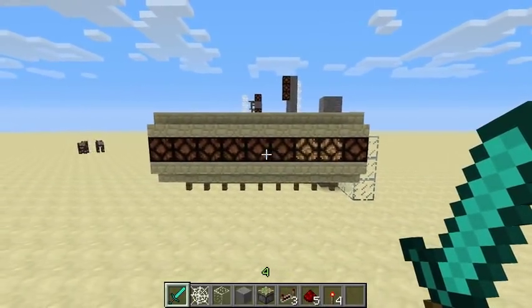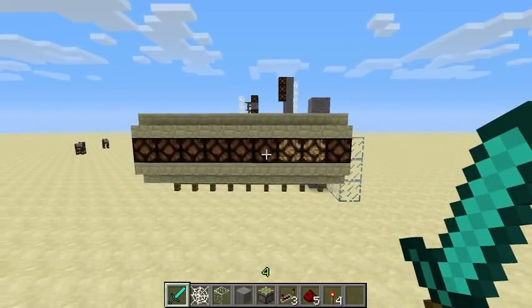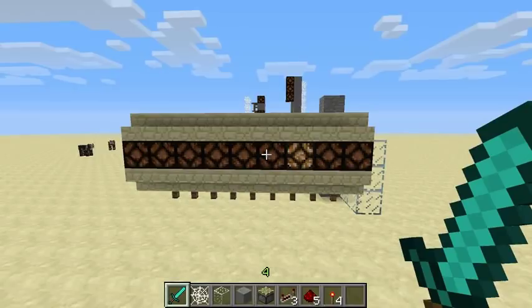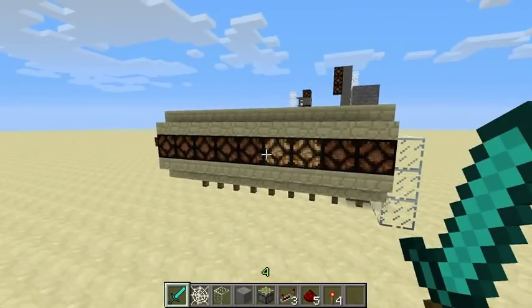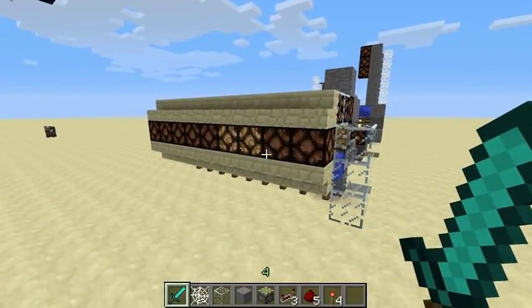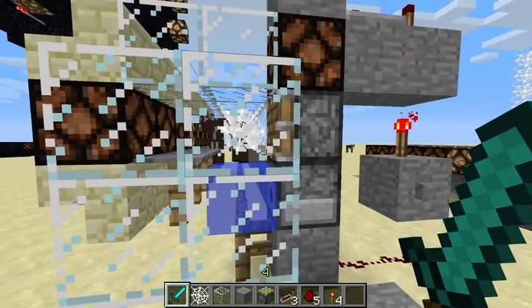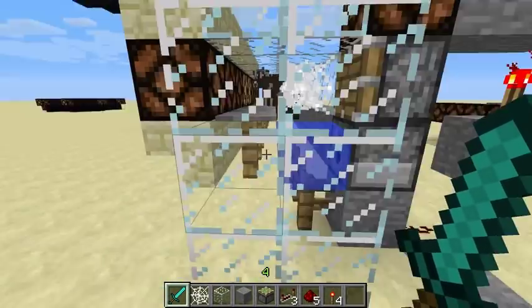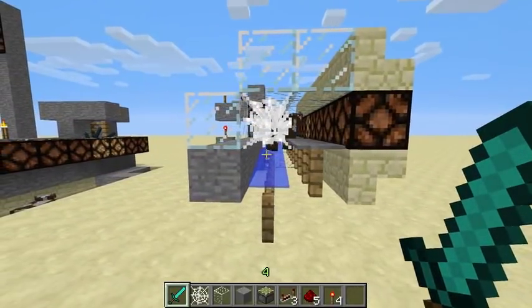After recording this clip I'm going to look at it in my editor and figure out exactly how long it takes the cow to travel one block through this contraption. An important thing with this is it seems to prevent the cow's pathfinding from working, which is really really important - because otherwise he could walk a little bit to the right and not be touching the pressure plates, or try to fight the stream, and it would affect the timing.